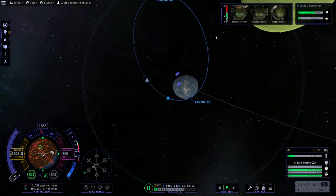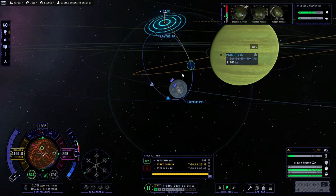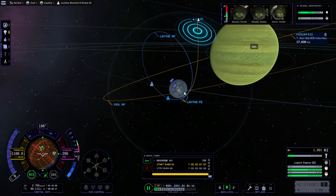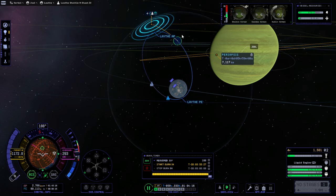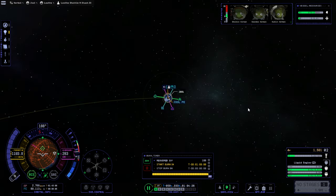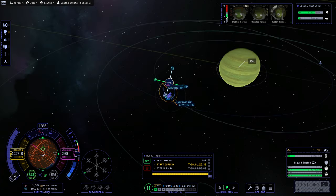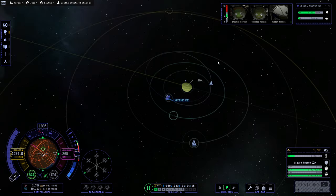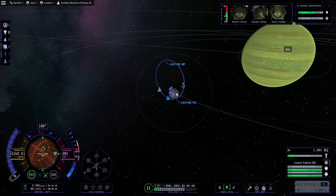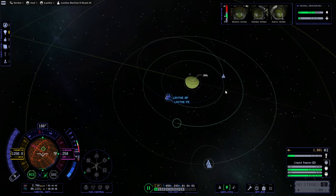It's only got 1,500 delta-V, so that's one problem. That's a horrible place to do a burn but I think that's the only place. We'd like to do it at periapsis, not up there. No, we want the apoapsis to be on this side. But it's possible. Let's have that one get over here first, and maybe the time to break orbit with this would be about the same time as that arrives.